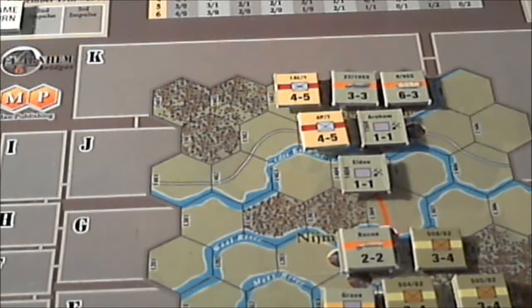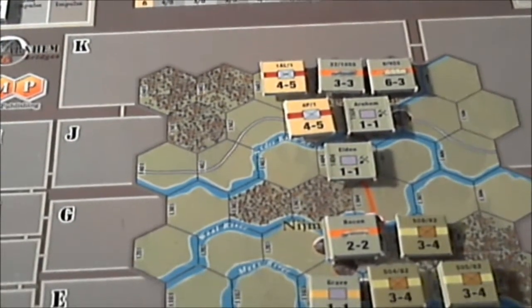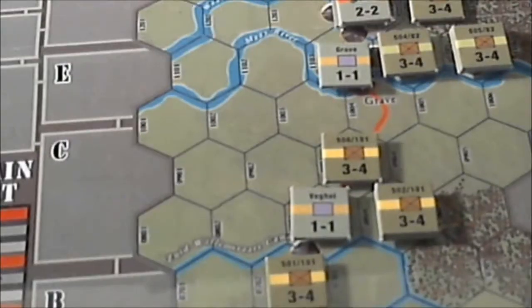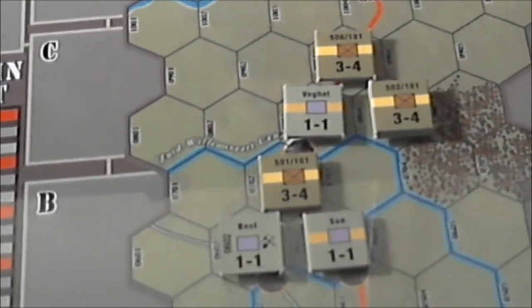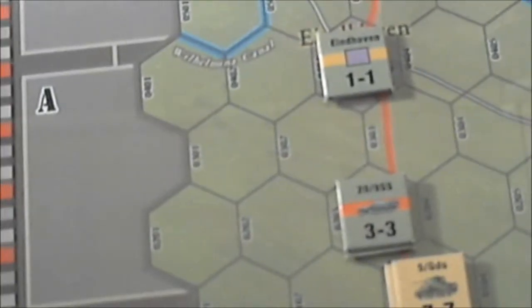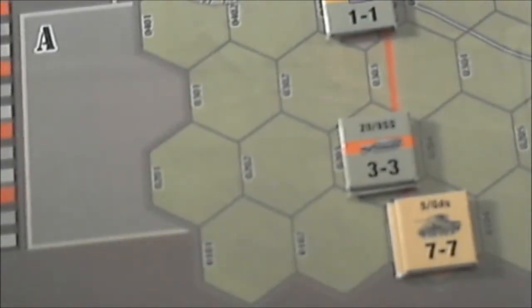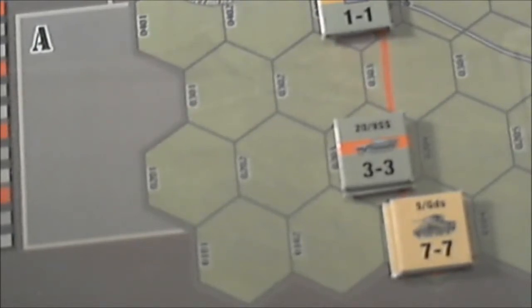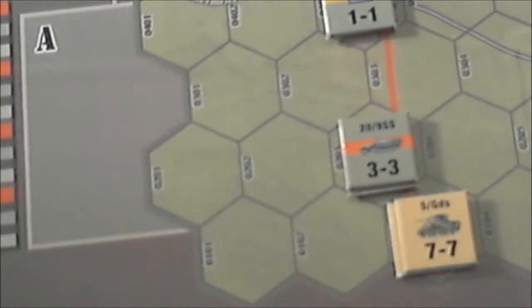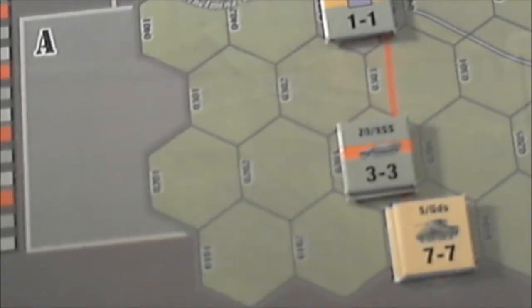The Germans don't get any reinforcements — the first reinforcements will be coming in on turn two. I'm using a very old tripod, sorry for the jumpiness. They don't get any reinforcements, so the Germans' best bet is probably to counterattack the British up north. They don't really have the strength to do much else.